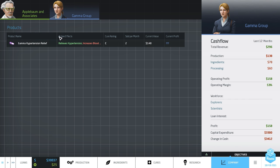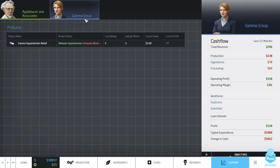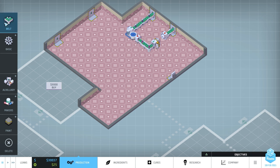Their operating margin right now is 53%. Our margin is very low because we're spending a lot of money at the outset, but it takes money to make money. We've had a lot of capital expenses — right now our profit is only $37. We probably expanded too quickly at the outset, but we need to get some room in order to do more things here. I think this will pay for itself eventually — and that's the whole plan here.